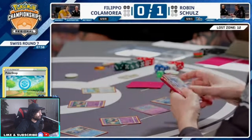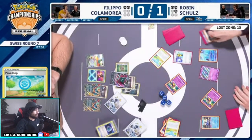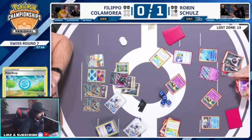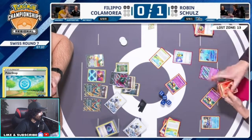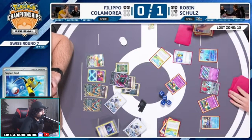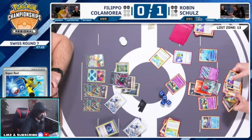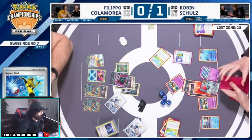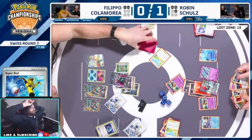We have Roaring Moon, that sucks because we don't have access to Charizard — he's in the trash or in the prizes. Using Roaring Moon we lose the game. We have to rely on Filippo not getting the Dark Patches he needs — that's the only way we can win this game. This is our final Mirage Gate here. One last energy, no more cards in the deck. Can't even activate the Charizard if we want to.